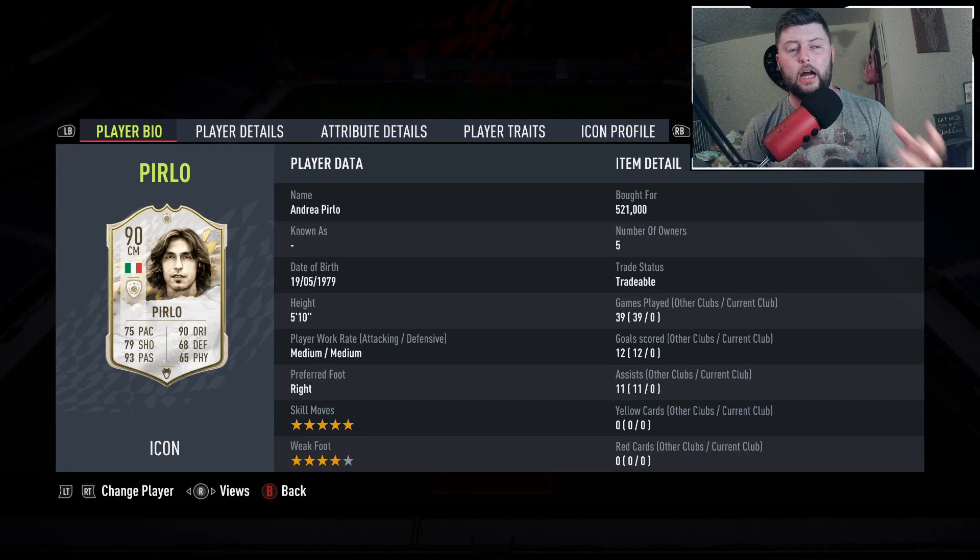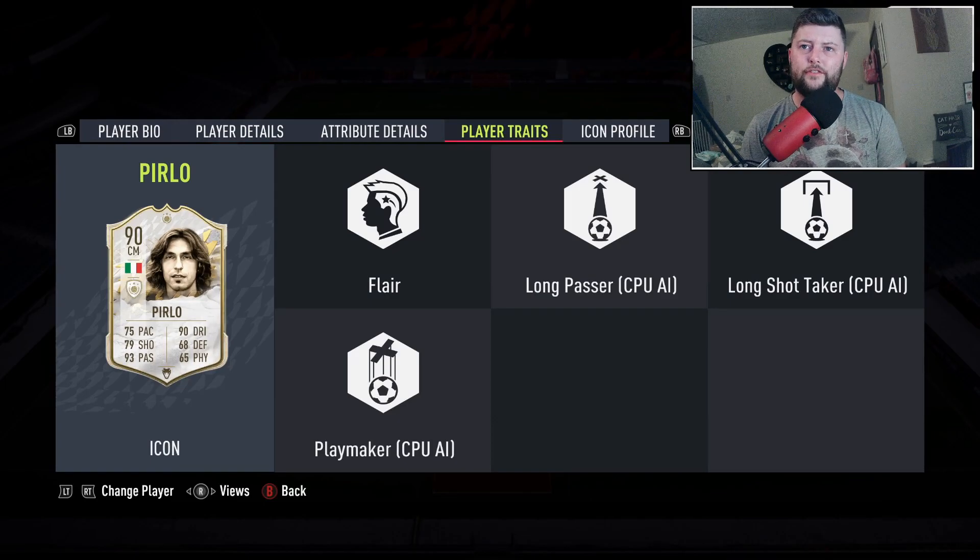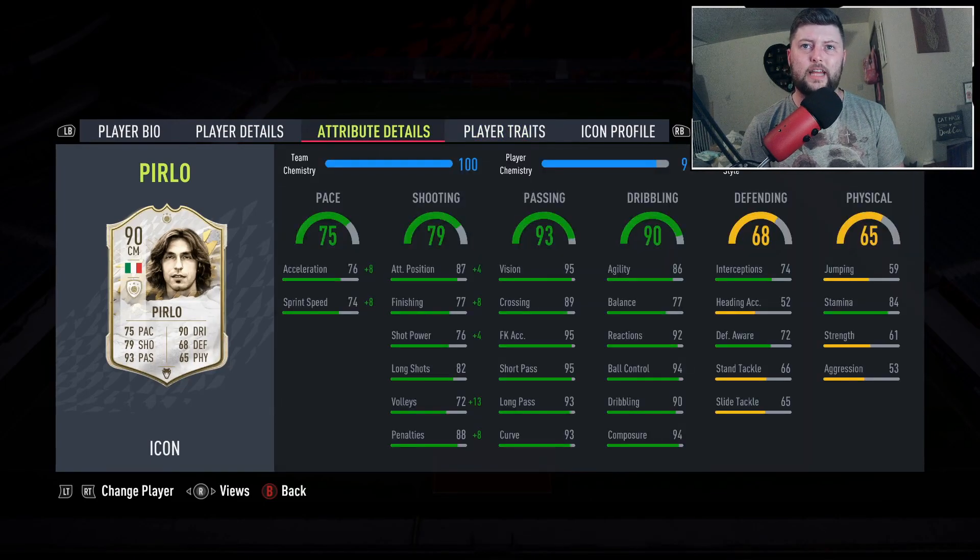I'm very happy to get him on bid — I literally saw him going and just put one bid on and managed to get him. He is a five-star skiller with four-star weak foot, right-footed, five foot ten, with Flair as his only trait.